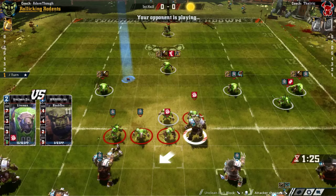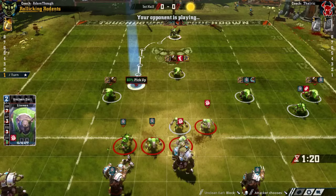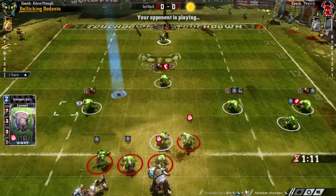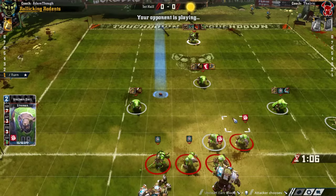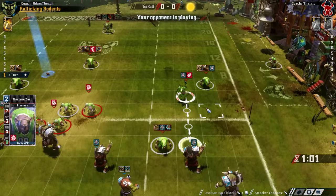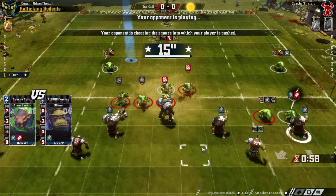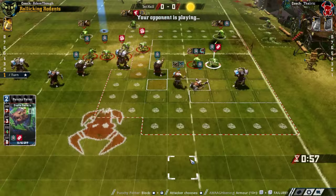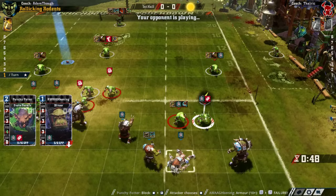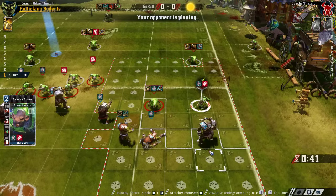He should push us there and not follow. He does not. So that's interesting — he doesn't want to be in a bashing match with us. Following up and not pushing us here is a little bit weird. He is not protecting the ball very much yet, so he should move some of his players over before he tries to pick it up. He's going to blitz first. This Agility 4 Storm Vermin is something I don't want to deal with. It looks like he's not trying to put a gutter runner into our backfield in the first turn, so our defensive setup is okay for now.